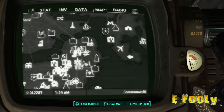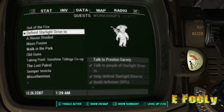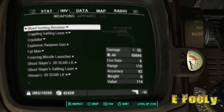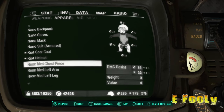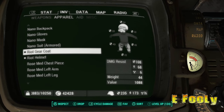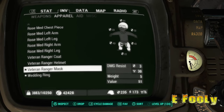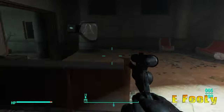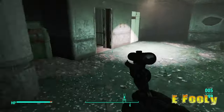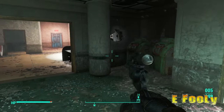If you get the veteran ranger set, it doesn't have the mask. All it has — the second set — is the riot gear and coat, and the riot helmet. The mask is still part of the veteran ranger set. I'll show you where the veteran ranger set is right now, but that's really where it's at — the bank. I really have a problem with that, I can't stress that enough.